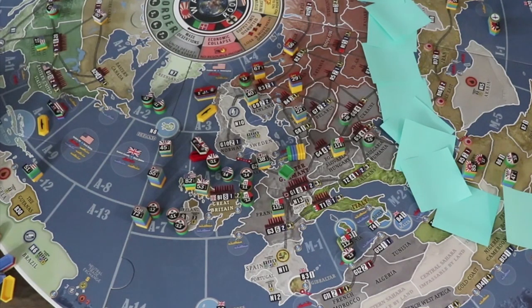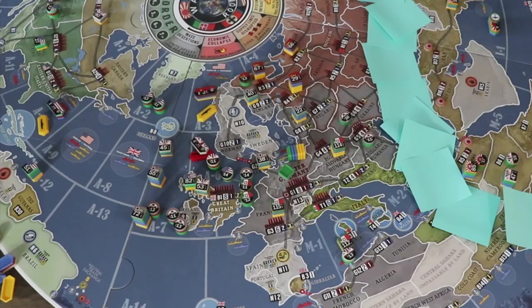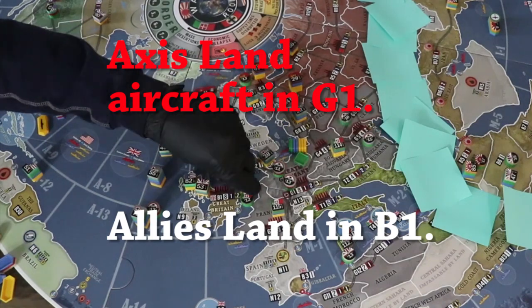Overall expected results: the Axis should expect to have no ships in A-7 nor A-6, one pinned sub in A-3, and maybe another pinned sub in A-10. The Allies should have no ships in A-7, a battleship in A-6, a cruiser and sub in A-3, and another battleship and cruiser in A-10 — giving the Allies a 5-2 naval unit superiority from starting at an even 8-8. Land and combine the surviving Axis aircraft in G-1; the Allies will do the same in B-1.